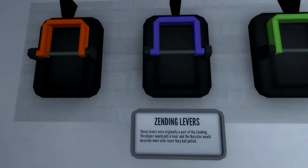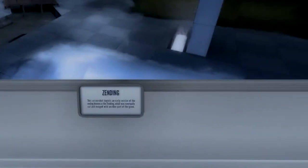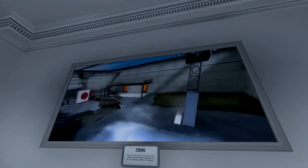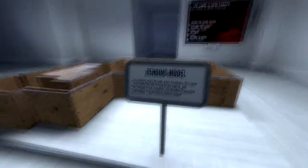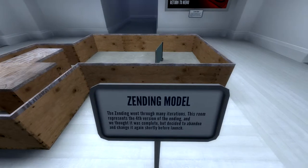Z-ending levels — these levels were originally part of the Z-ending. The player would pull a lever and the narrator would describe the colour of the lever they had pulled. The screenshot depicts the narrow version of the ending. It was eventually cut and merged with another part of the game. The Z-ending went through many alterations — this room represents the fourth version, which they thought was complete but decided to abandon and change again shortly after launch.